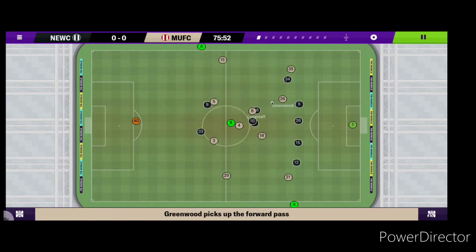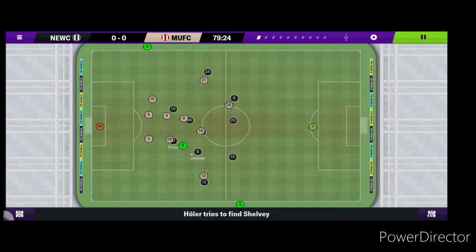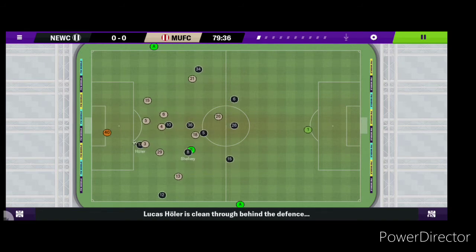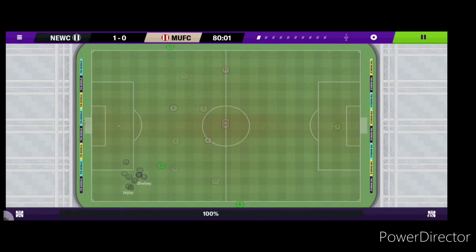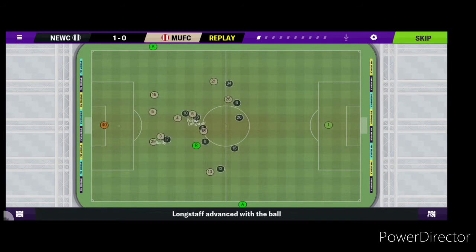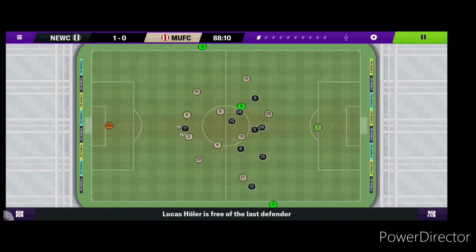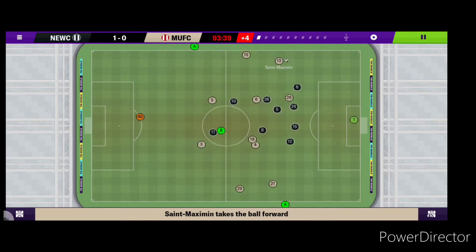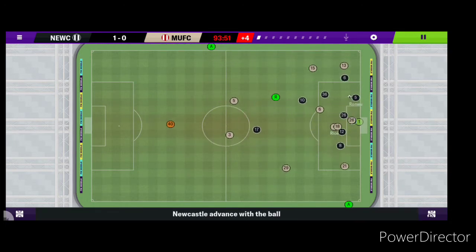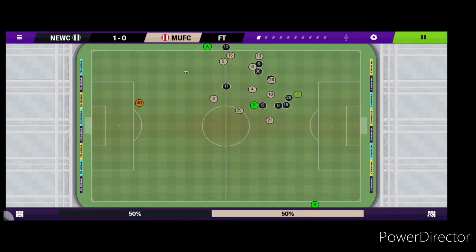Another Man United attack — Pogba to Greenwood, Fernandes — good save from Dupravka. Newcastle on the attack now — played to Shelby, Hall just comes on and puts it away. Newcastle take the lead after Man United dominated the game — 1-0 with 3 minutes to go. St Maximin using that pace Newcastle fans all know about — seconds to go and that's it, what a victory for Newcastle, 1-0!